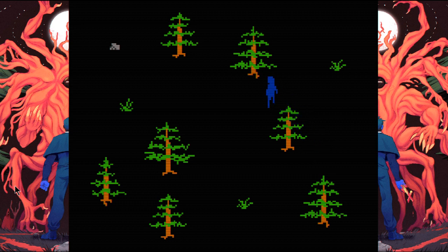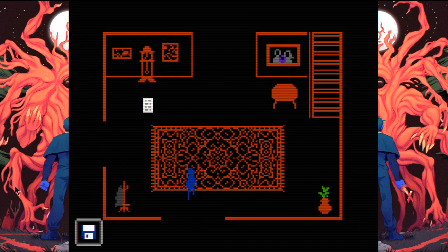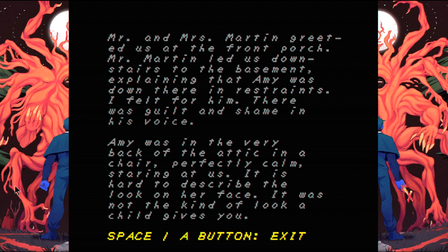They're probably the two hikers that one of the letters talks about. A note mentions: 'Greeted us at the front porch. Downstairs in restraints — I felt guilt and shame.' Well, I can't blame him. I mean, chaining up his own daughter — although strictly speaking it's not her anymore, it's whatever spirit is possessing her. 'Back in the attic in a chair, staring at us.'